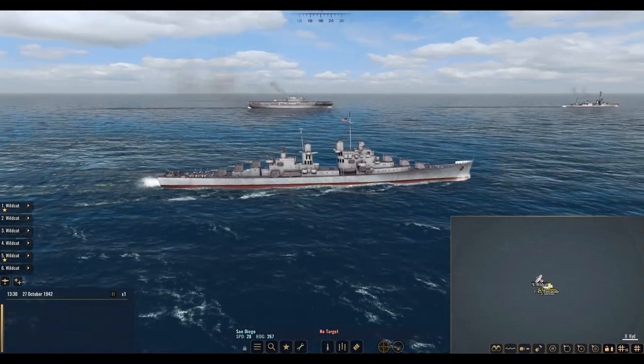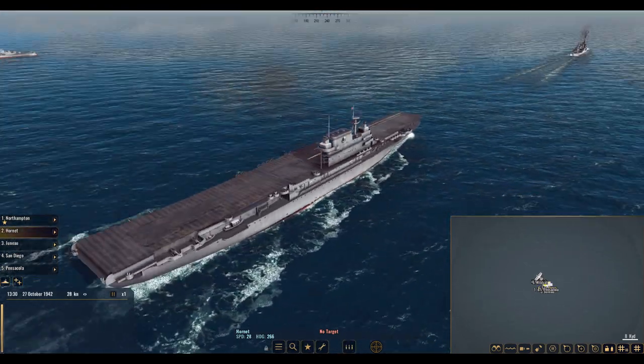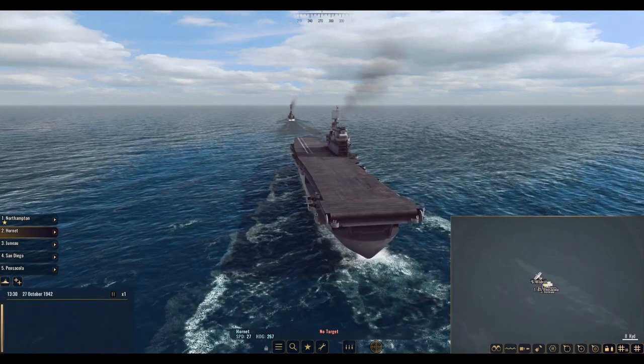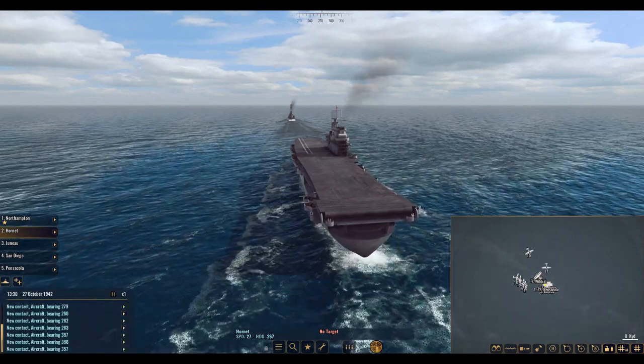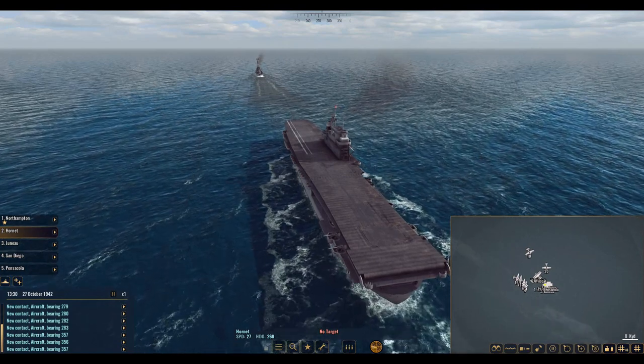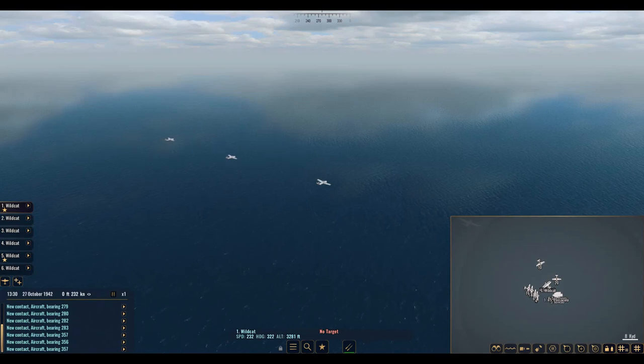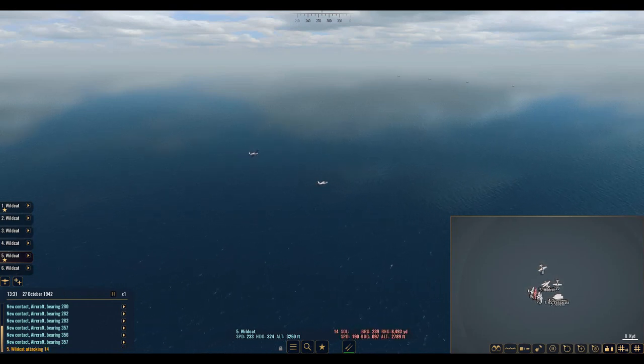I decided we would play from someone else's perspective today, so we are going to be defending the USS Hornet against Japanese planes. I want to first go ahead and get our Wildcats attacking here — I'm going to take them and immediately target the first group of Japanese planes I see. I'm going to target each individually, which should bring guns to bear and shoot them out of the sky pretty quickly.